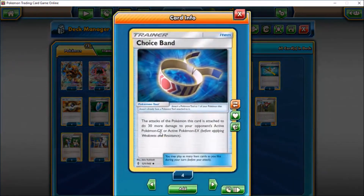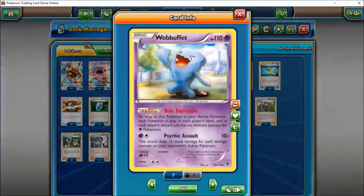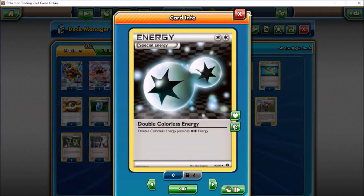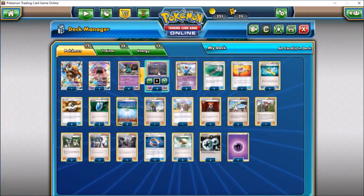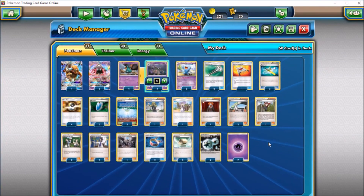Choice Band is a new tool from Guardians Rising — attacks do 30 more damage to your opponent's active EX and GX Pokemon, great for putting on extra pressure. Float Stone gives free retreat, mostly for Wobbuffet but helps all your Pokemon. For energy we run four Double Colorless Energy, which also helps on Garbodor, and seven Psychic Energy. That's pretty much the deck — simple but complicated in a way; you just have to be smart about what you play.